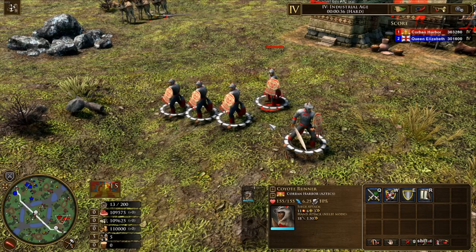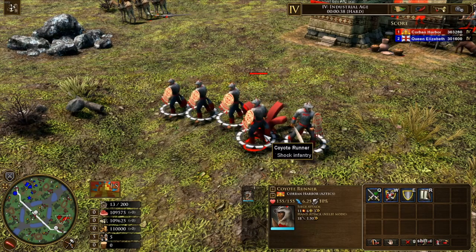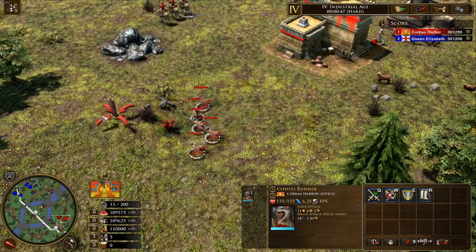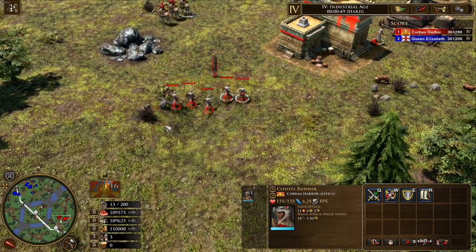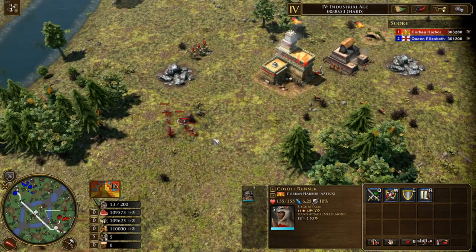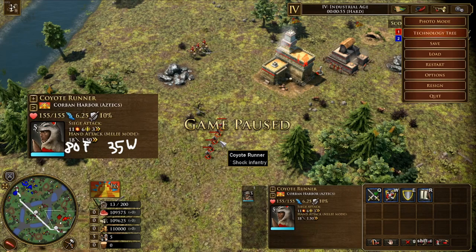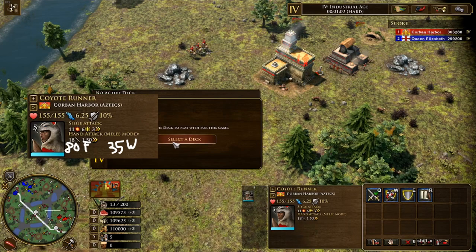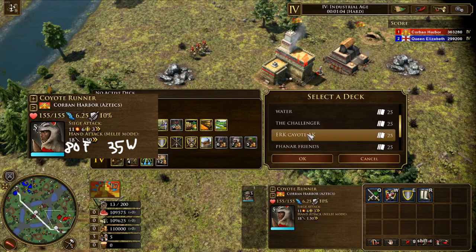We will be mathematically comparing all of these units with as many buffs as we can possibly fit to the best of our abilities, without having to rely on any outside help, team cards, or native decks. The Coyote Runner is going to be the most expensive of the base three, costing 80 food and 35 wood, having 155 HP and 18 base attack.